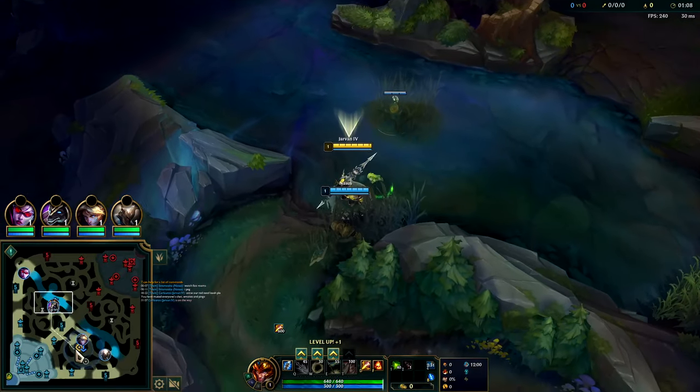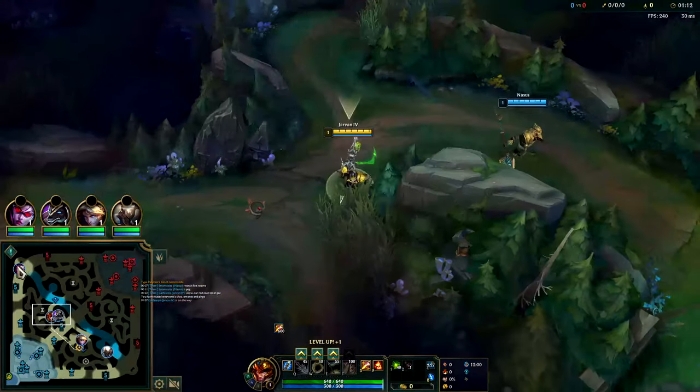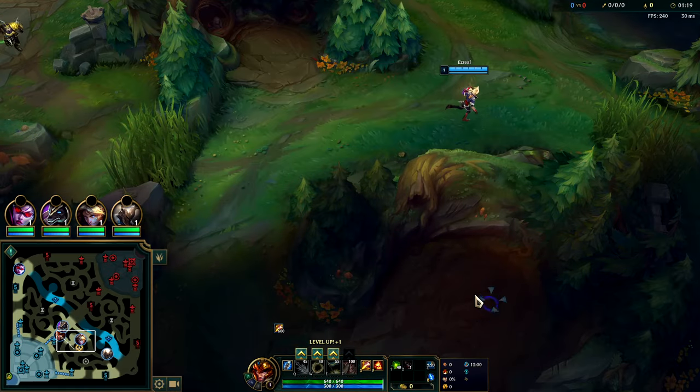We're going to get a ward down, head over to our red buff, and want to path towards our easiest lane to gank — that's going to be Vayne on Darius. Darius is going to be aggressive with her. Going bot lane at level six will also be very easy.